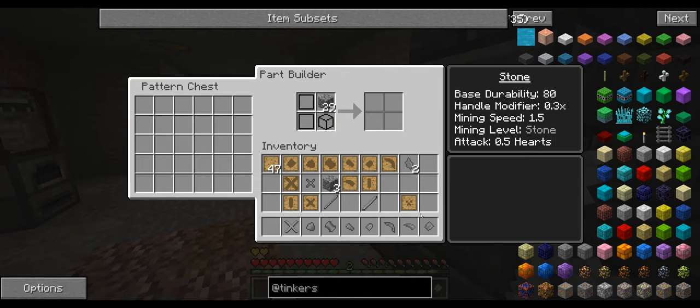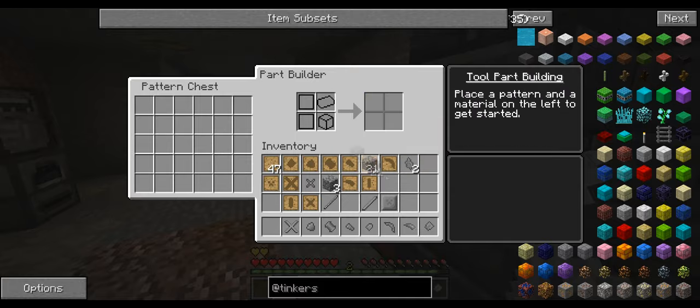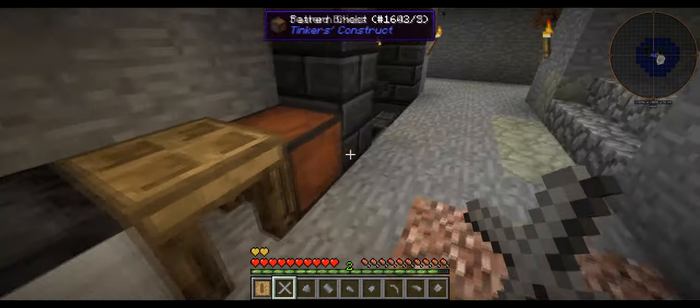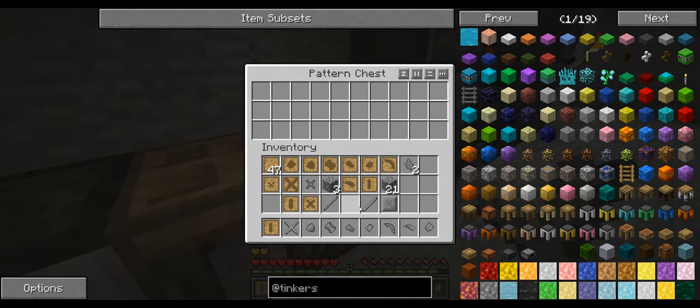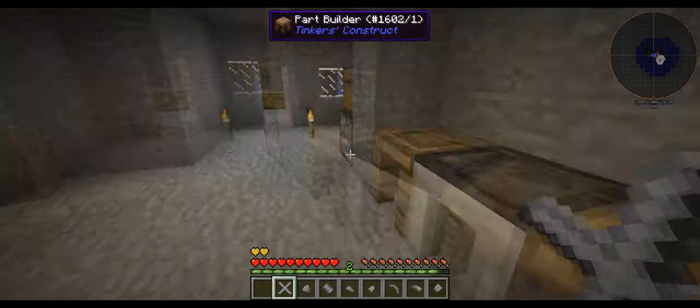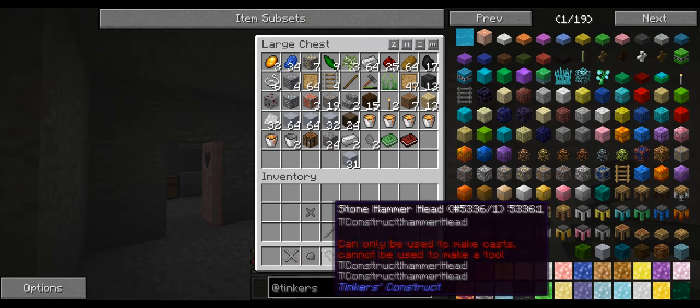I think we've got just about all the parts that we need to get started on this. We've got the tough rod, the normal rod, excavator, hammer, axe, pickaxe, sword. I don't actually think we've got a sword part yet, but for future reference we can make a sword.